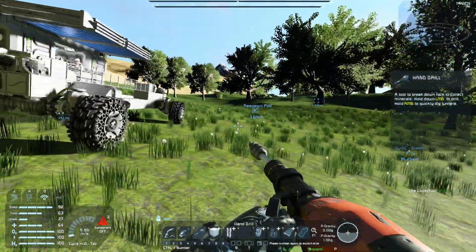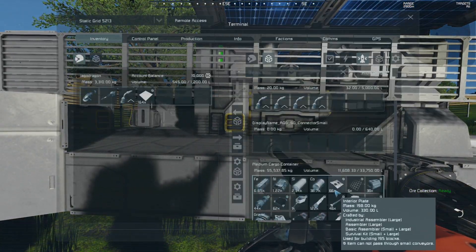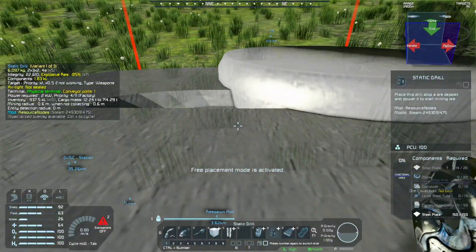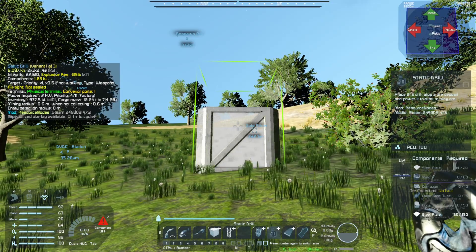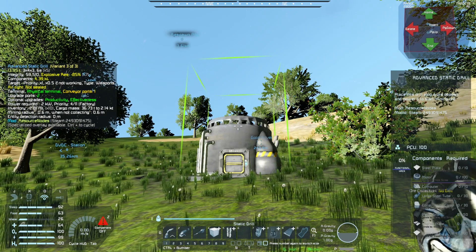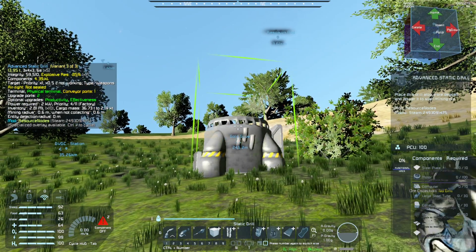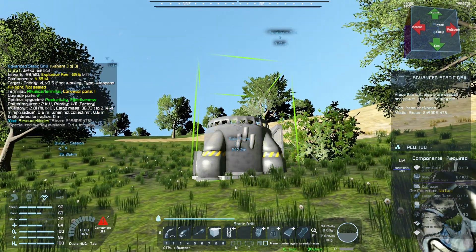I'm gonna grab some steel plates so we can start getting things laid out. I'm not sure this is a good idea, but we're gonna put down a big thumper here - this is the advanced static drill. We're going to hope I have enough resources for it.